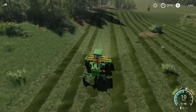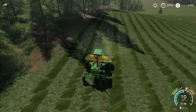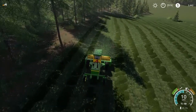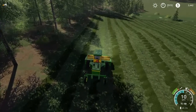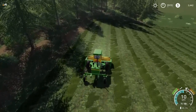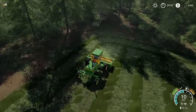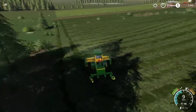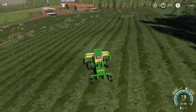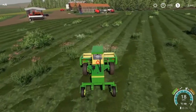We're down to the last strip to mow here, and then we can kick up to the old tractor and start baling this up. That looks like that is done. Let's go put our mower back now and hook up the old tractor, wind rower, and baler.